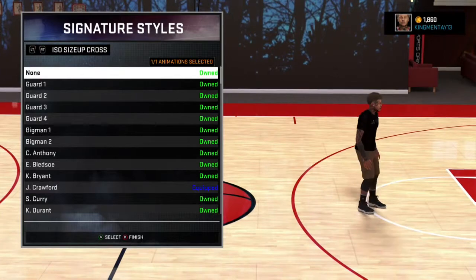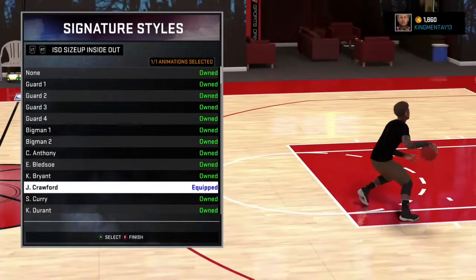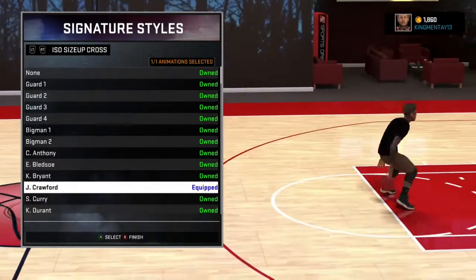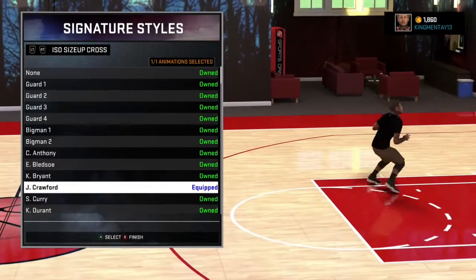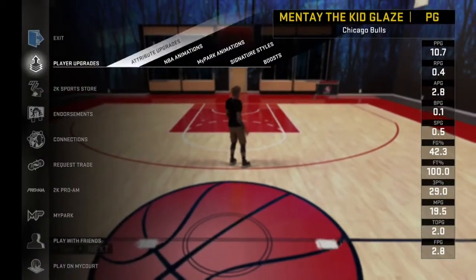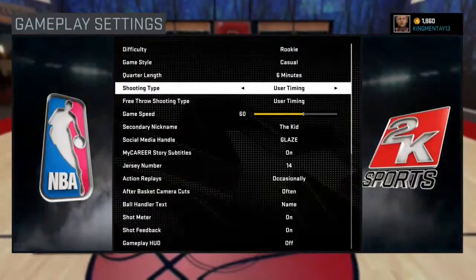Get all the Jamal Crawford stuff — that's the best size up. Go to ISO size up, inside out, get Jamal Crawford, and go to ISO size up crossover to get Jamal Crawford too. You should get the crossover code because it'll help you escape.